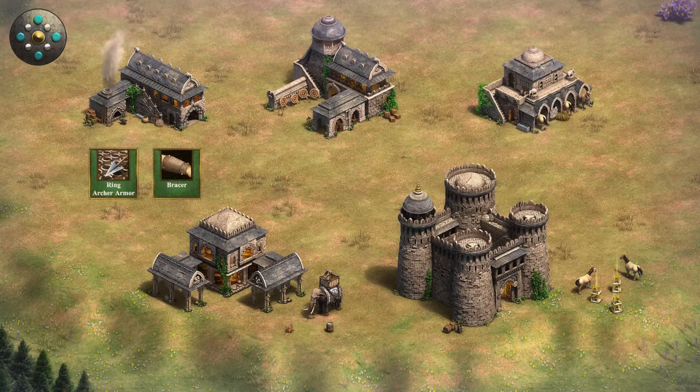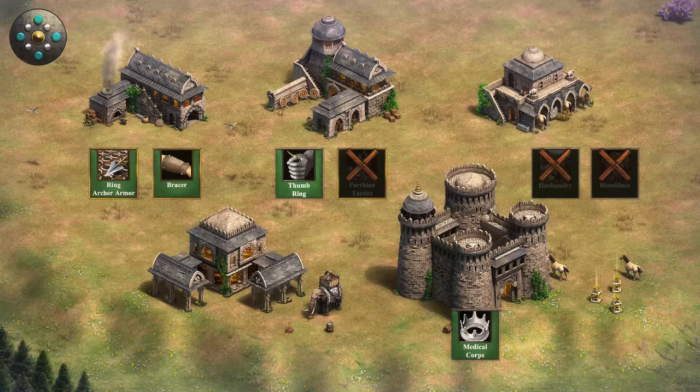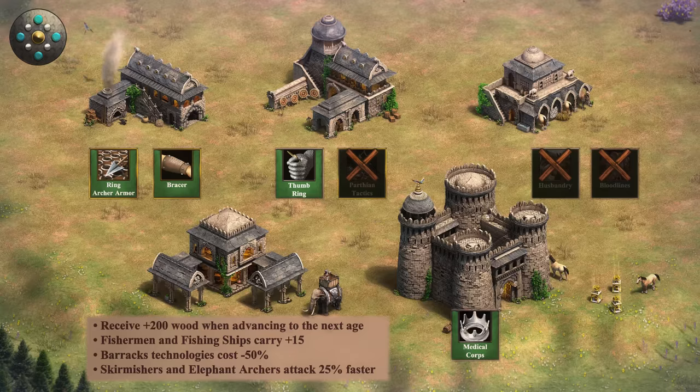The Dravidians have full blacksmith upgrades, but they lack both husbandry and bloodlines from the stable, and they also lack Parthian Tactics in the archer range. They do have a castle age unique technology called Medical Crops, which heals their elephants 20 HP per minute. Most importantly, their civilization bonus of skirms and elephants attacking 25% faster is pretty strong.